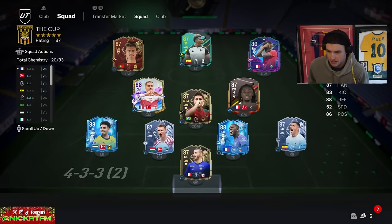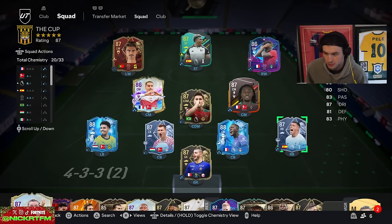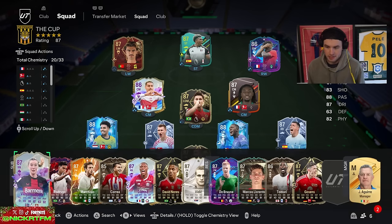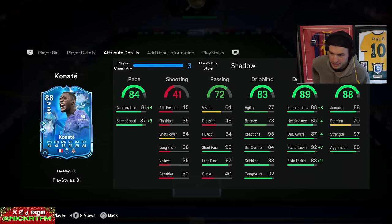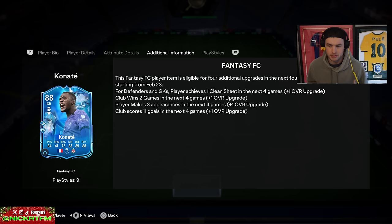So the first one I want to check out — these Foot Fantasy upgrades are interesting because I had a team yesterday in the cup, and today I can no longer use Konate or Mattson because in the cup you have to use a max rating of 87. Konate was my best pull from Foot Fantasy so far — I packed him on the first day. He's up at 500,000 coins. He got plus ones, with 84 pace, 89 defending, 88 physical, working his way toward 90 defending. He is so good in game.